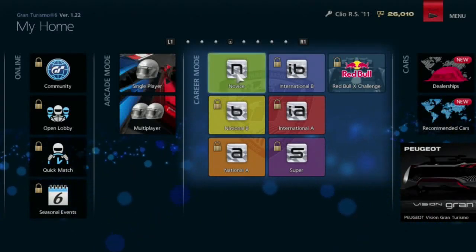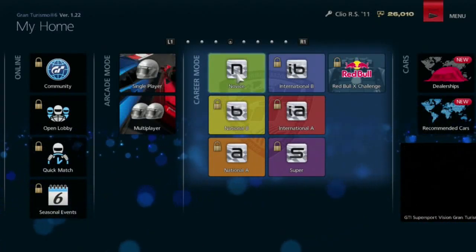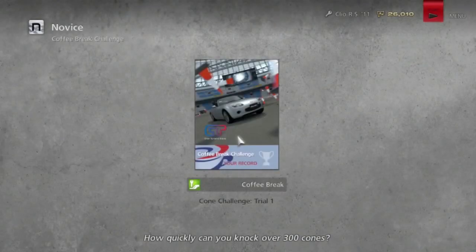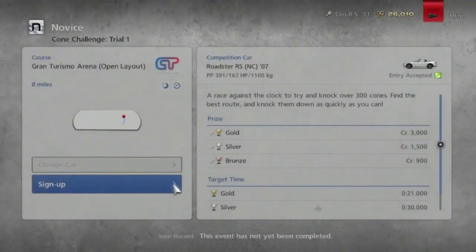Welcome to Let's Play Gran Turismo 6, part 46! Anyway, back to the novice area for our coffee break challenge. This is probably going to be a very short segment, but we have a coffee break to do. We're going to go to the GT Arena and do a cone challenge, apparently. How quickly can I knock over 300 cones? Let's find out.